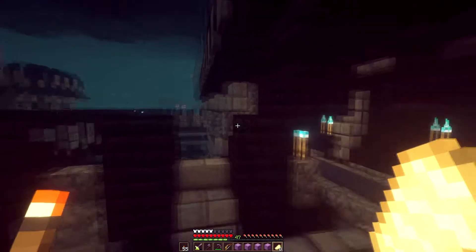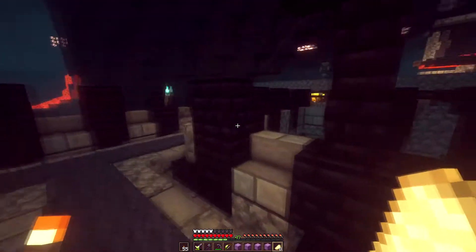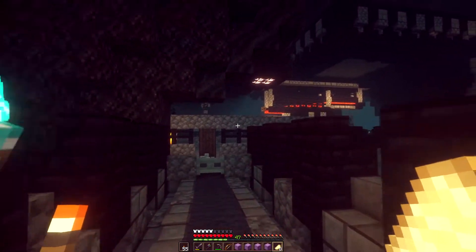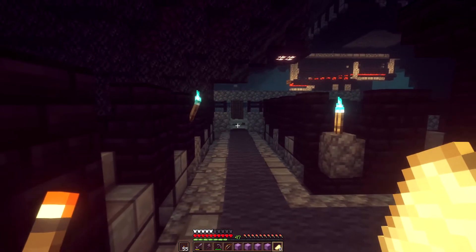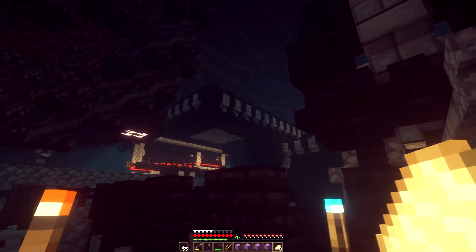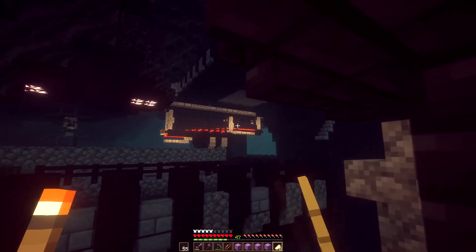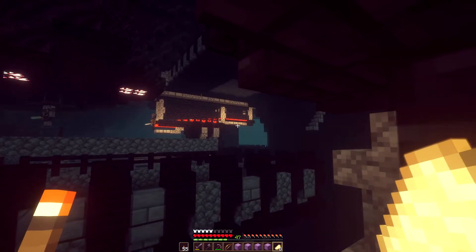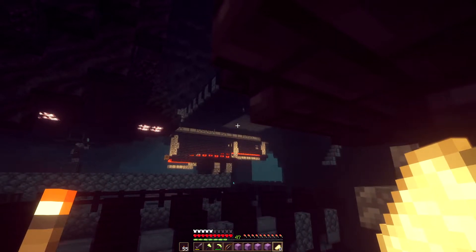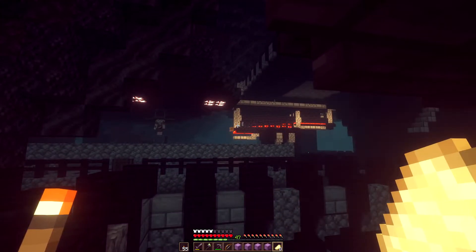I tried hunting more turtles to increase turtle egg counts here, though I don't think that does anything at all. I also built a second spawn pad and linked them both by connecting a kind of drop shoot, so all wither skeletons collected from the second spawn pad filter down and fall into the first spawn pad.